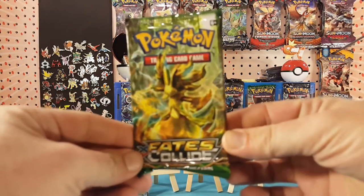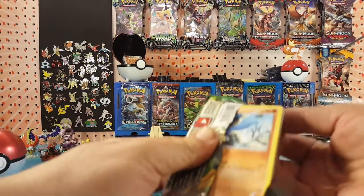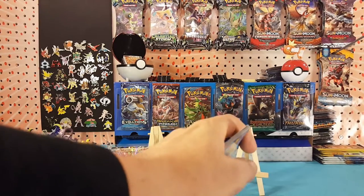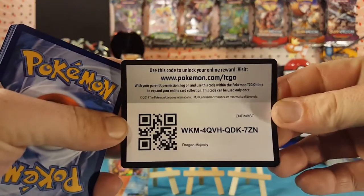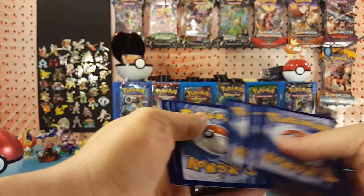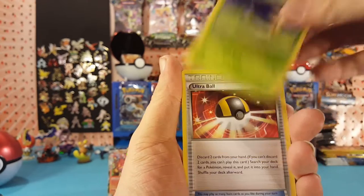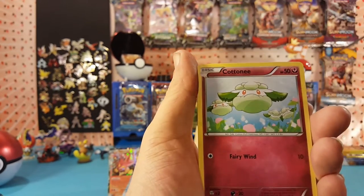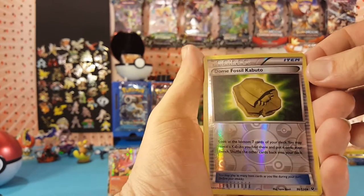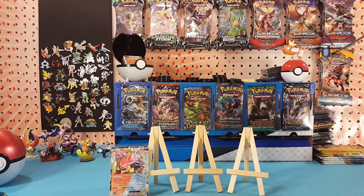Let's go Fates Collide first. Here is a Dragon Majesty code card — let me know in the comments below how your pulls are with it. This is XY so it's three to the front, and we have Energy Reset, Servine, Ultra Ball, Riolu, Cottonee, Burmy, Snubbull, Bronzor. Dome Fossil Kabuto is a reverse card, and Mothim is our regular rare. Nothing in that pack.